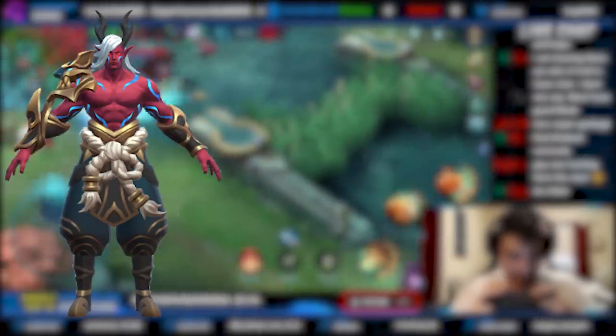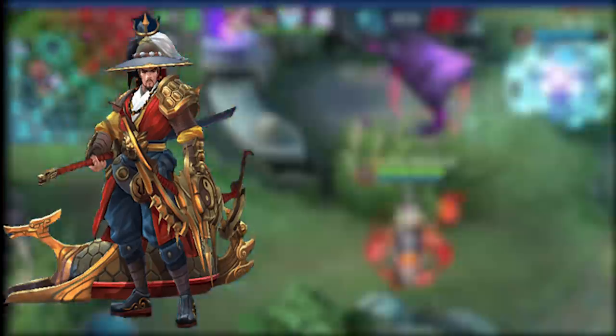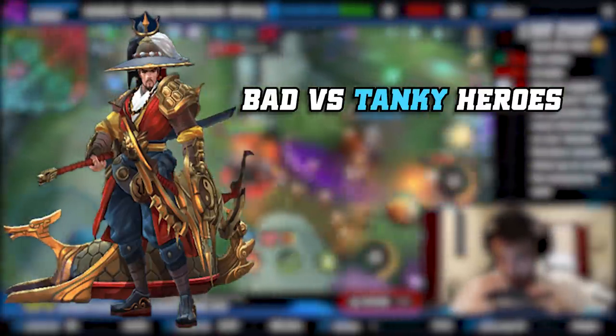Moving on from Moskov is Yi Sun-shin — he's another all-around hero very similar to Roger. Nothing hurts him too badly in the hyper carry role except maybe Roger himself. Both are very popular tournament picks. The biggest counter to Yi Sun-shin is a tanky enemy team, since you can't burst them with passive basic attacks and you can't stay in fights long as a marksman. Heroes like Jawhead are just too tanky to deal with unless you're heavily snowballed, so always look for the enemy team to be at least somewhat squishy.